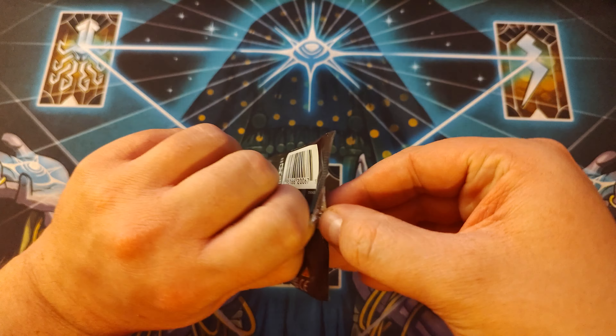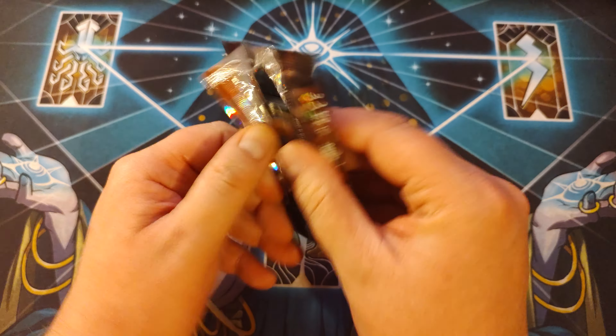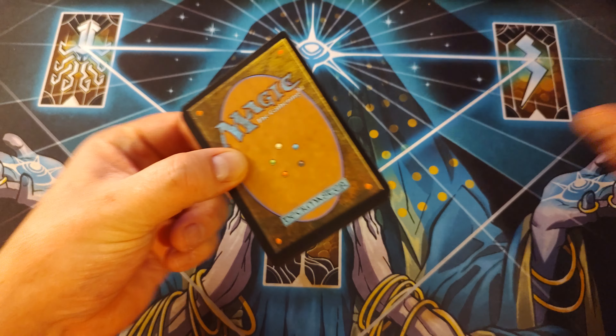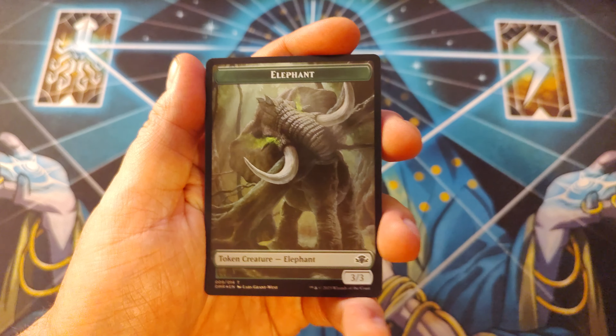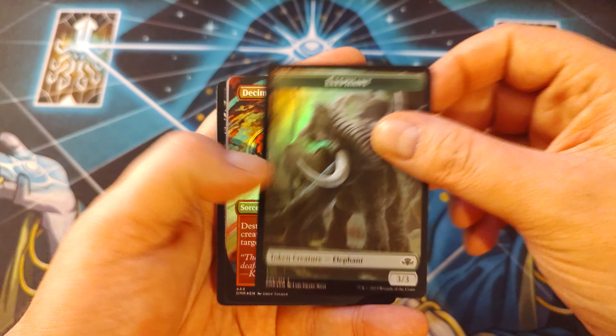Make these as easy as always to open. A lot of great reprints here in this set. Looking forward to seeing something real juicy. From what I understand, these are the Japanese print, so we should get right into it. We've got our Elephant,